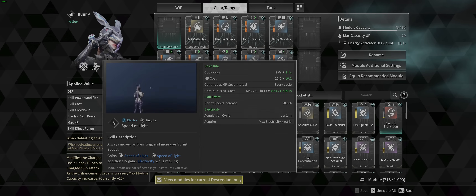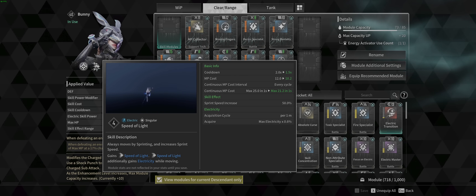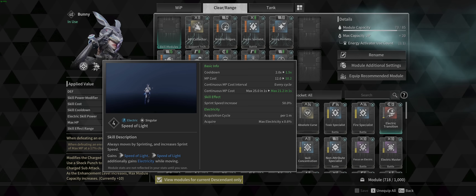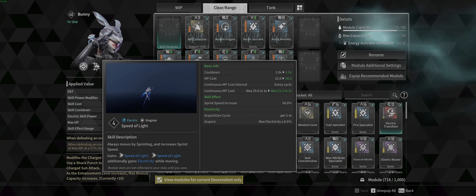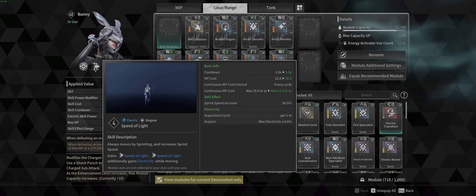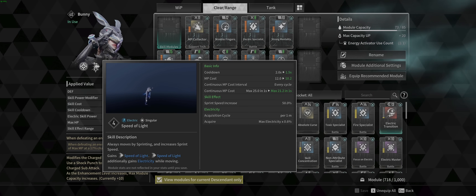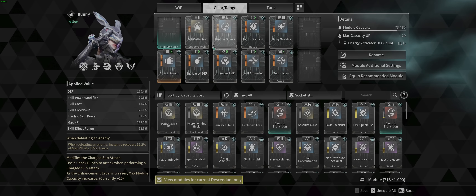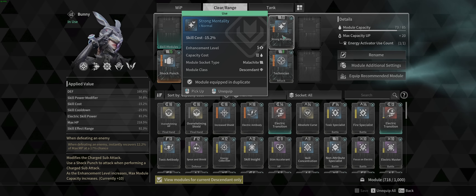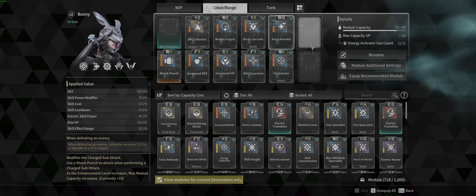Strong Mentality reduces Bunny's Speed of Light cooldown. Honestly, I don't think this is as worth it as a lot of people are saying. I used it at first thinking I could use Speed of Light more, but if you're already using MP Collector and Energy Collection, I feel like this may not be as valuable. Nonetheless, it's here and I think it still helps, so give it a go.